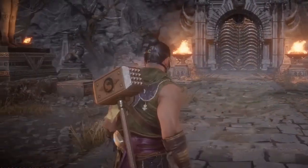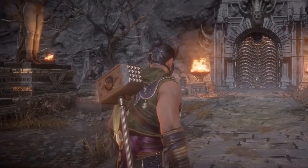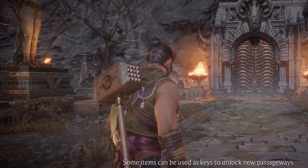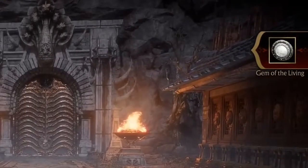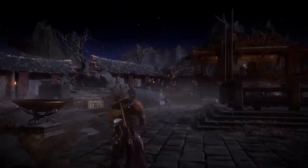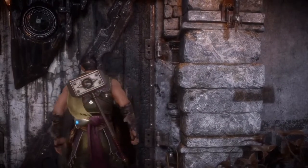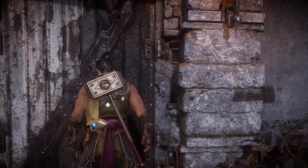As you can see, Goro's Lair is still closed. However, now we can use the gem to get Motaro's Horn that opens it. So head on to the vault's door, which can now be opened with the Gem of the Living. If you look on the map, it's right here — that's the place where you need to be.